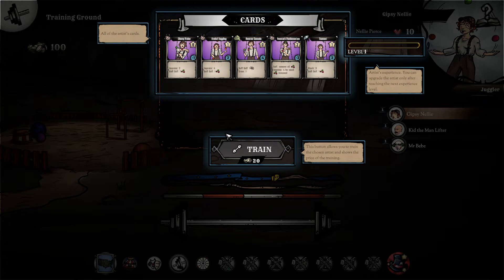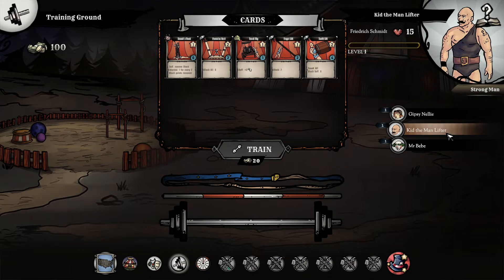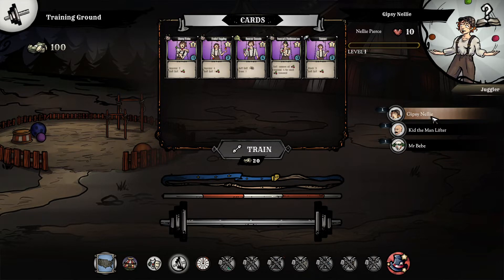Here we have a training ground. I can actually train my people - I can pay twenty gold. We have a hundred gold to try to gain experience. I'm going to pick Nelly - named after one of my patrons, it's going to be Zemkat. So we've got Zemkat, Timo the manlifter, and Mr. Michal. We're going to train Zemkat, but we have to gain experience in order to be able to train them. Okay, so not yet.